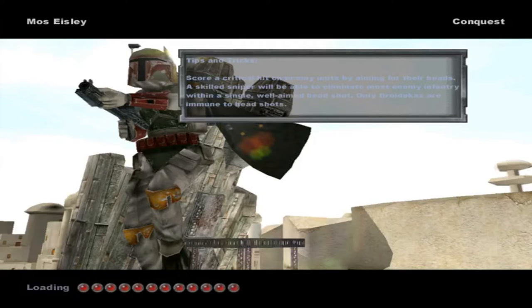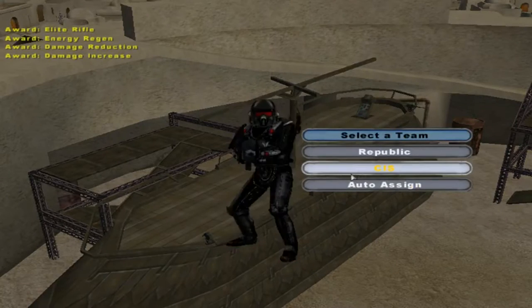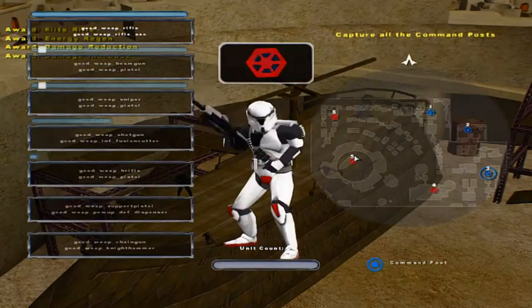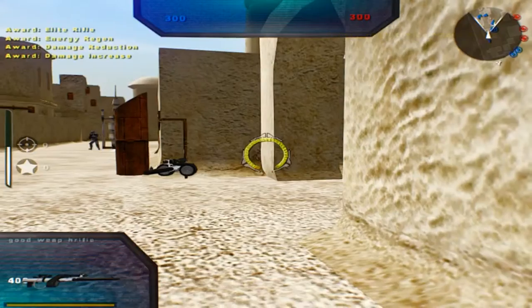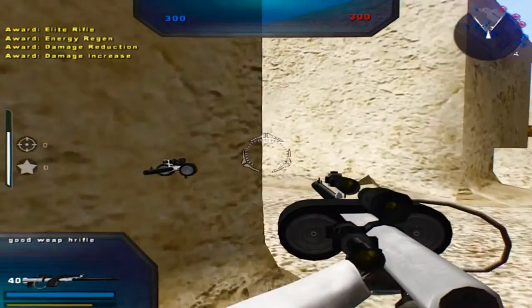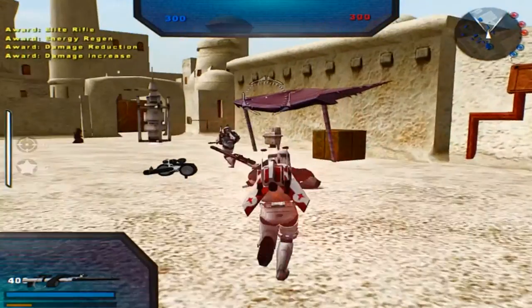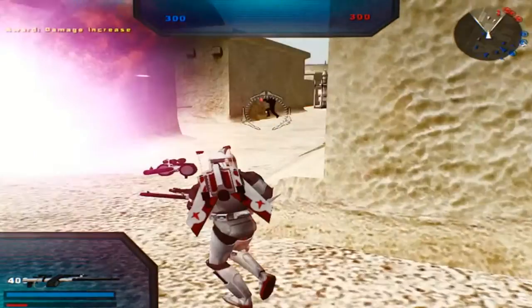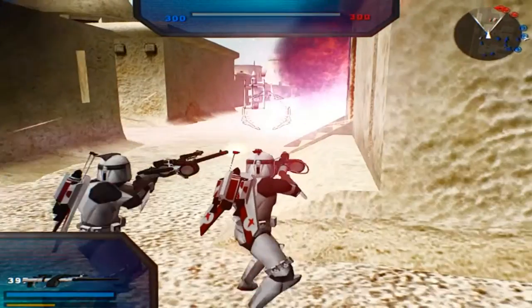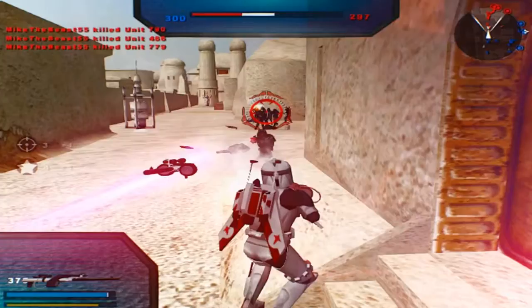Hello everybody and welcome back to a brand new Battlefront 2 mod map gameplay. Today we go on the Stranger's Era mod, which I've actually never done a video on. So I figured why not try it out and see how we do. We're going to start off playing on the white side of the Stranger's Era mod. I actually uploaded this recently to ModDB, so you can actually download it there if you want to.